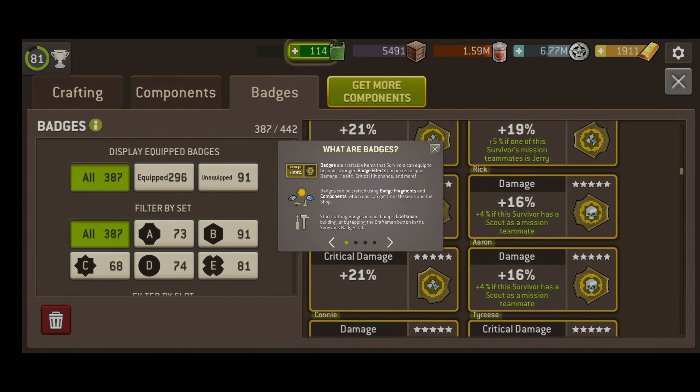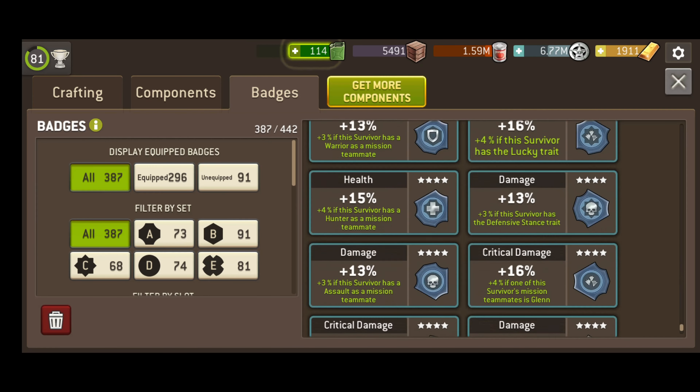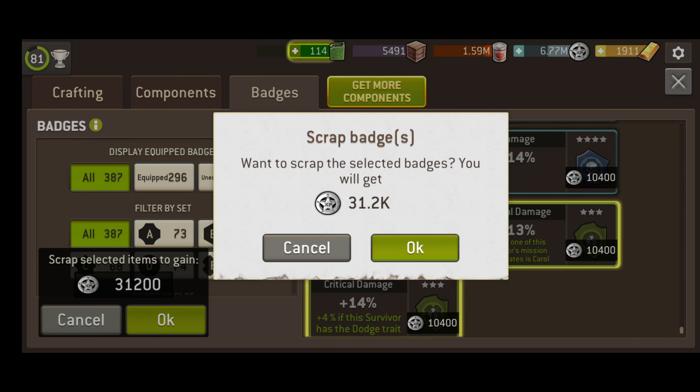If you activate a double XP boost — maybe one of those double XP for 30 minute ones from the trade goods store — you'll suddenly have a very nice pot to spend on gear and survivors after a good scrapping session. Oh yeah, this goes for scrapping excess weapons and armor too.